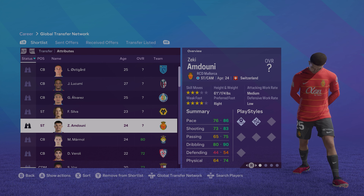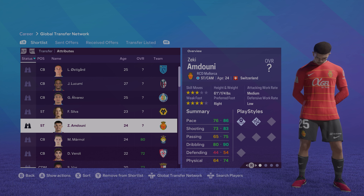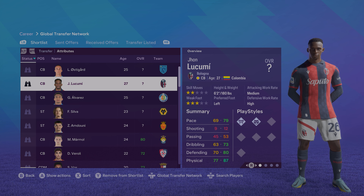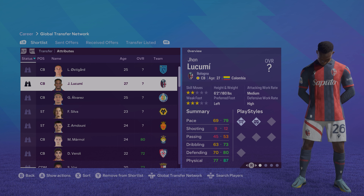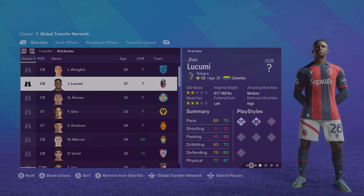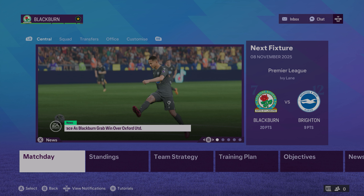Welcome back to the MyManagerCareer with Blackburn Rovers, currently sitting in November. We're a couple of months away from the transfer window. I did get a couple of suggestions for players to potentially scout. Ziki was one of them but he's unfortunately just recently moved, so it won't look like we'll be able to pick him up this season. Lukimi is another guy we could look to sign in the next transfer window to add a little bit of experience in that back line. He's six foot two and looking well rounded — a potential option for us.